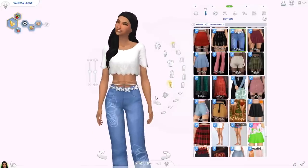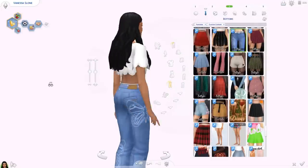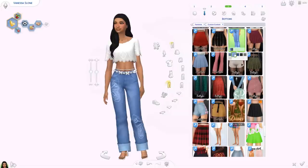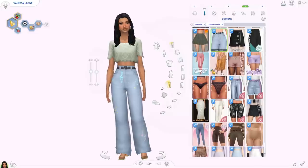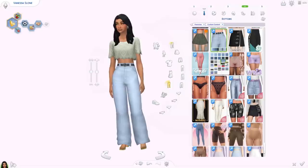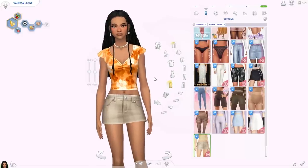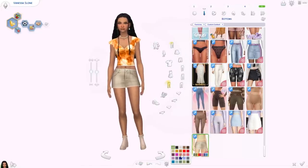Then we have the Pop pants from Trilica — they have a belt with 3D butterflies, which is really cool. It's a tiny bit alpha but absolutely stunning. We also have the Nicole jeans — another heart belt — with basic swatches and some extra swatches, really nice. Lastly in bottoms we have the Cargo mini skirt — a low-waisted, super short denim skirt that comes in a load of colors.